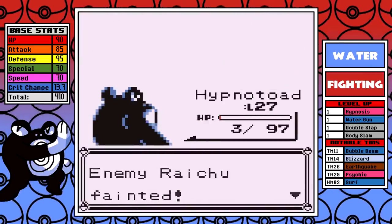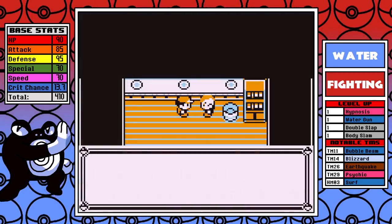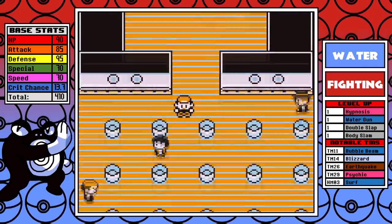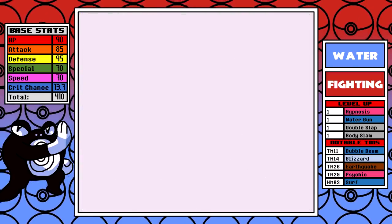I put the Raichu to sleep, and a couple of turns later I get this one down on the very first attempt — excellent news. Without Hypnosis, things would have definitely been more of a struggle. And after the battle, it's just kind of unfortunate that we can't learn Thunderbolt for coverage, but it is what it is.